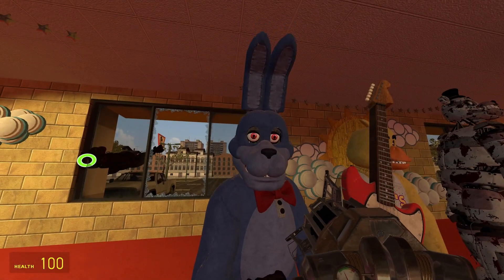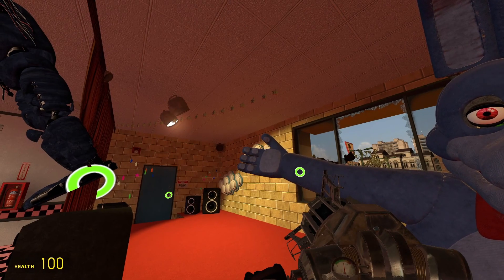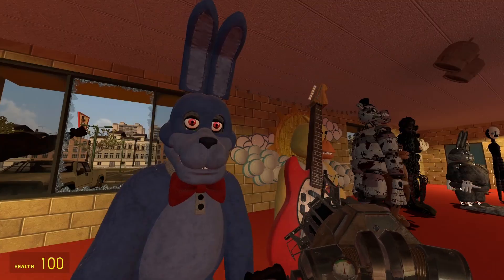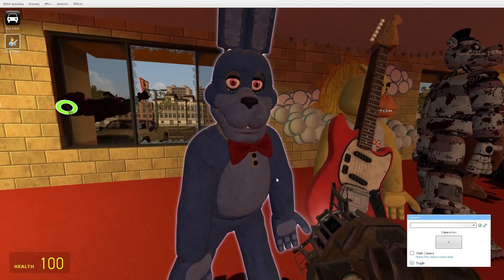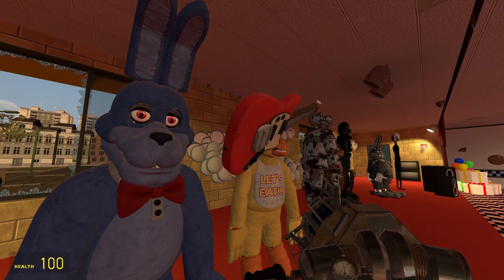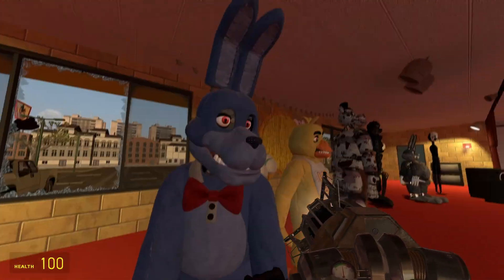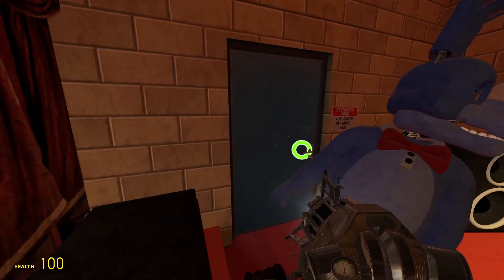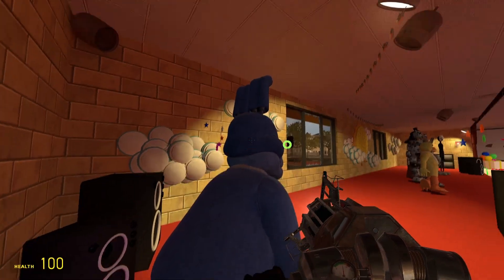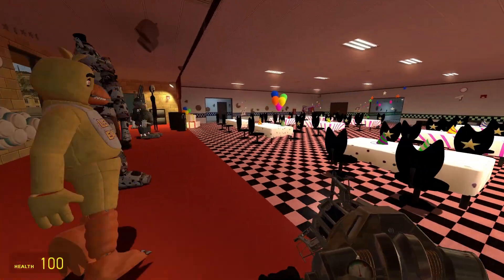Next up we got Bonnie — this guy actually looks real, like he's supposed to be in the real world. I like how the cloth is actually connected; this guy could actually be a mascot costume. He has no body groups either, but he comes with the guitar, so that's neat. His little bunny tail is blue, just like the rest of them.